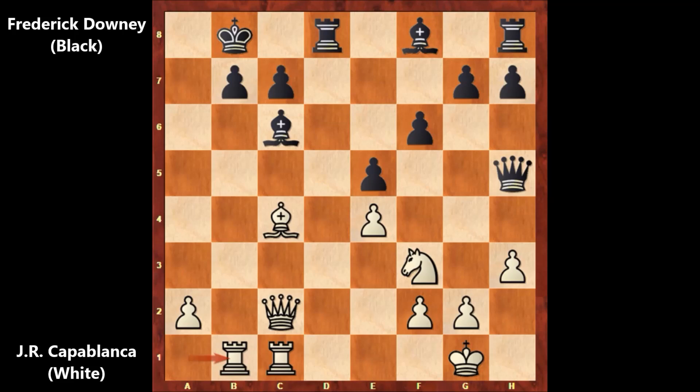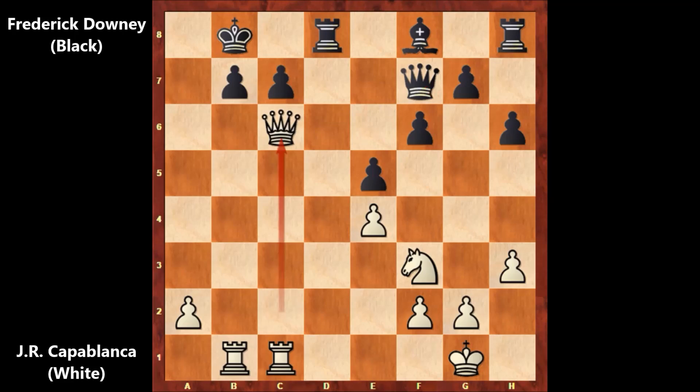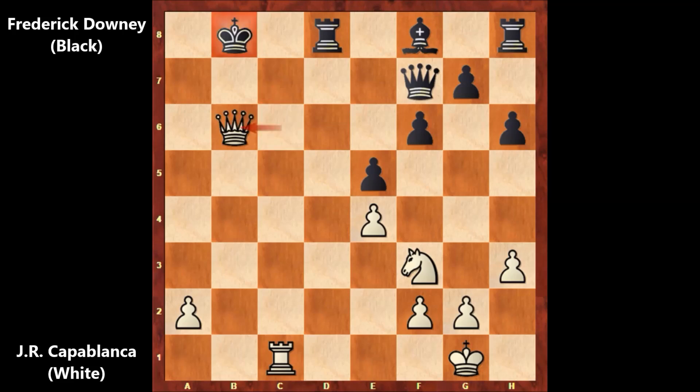After rook from a to b1, we have queen moves. Then bishop to f7 is possible once again, and if capturing the bishop, then queen takes on c6. The pawn is picked, defending the checkmate threat. But then rook takes on b6, checking the king. And then queen takes on b6. If moving the king, then queen takes on d8. White has a perfect, incredible attack in this position and black is losing. After moving the king, rook to c7 is possible.